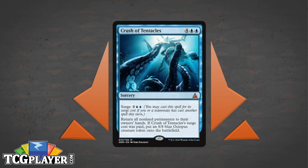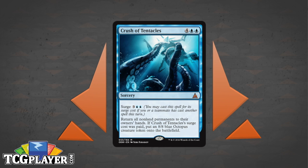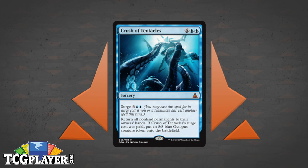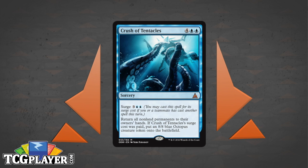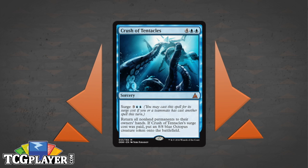I hadn't looked at the art for this card yet — it is hypnotizing. You're underwater, from the perspective of the octopus, and there's light shining down. It's just pulling an Eldrazi into the deep to smother it. That rules.